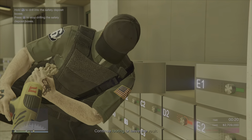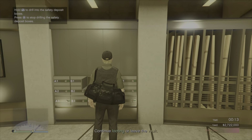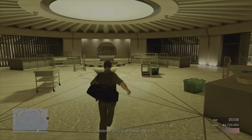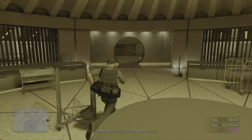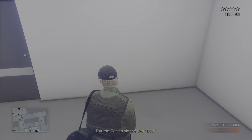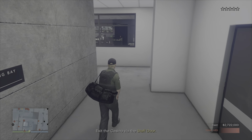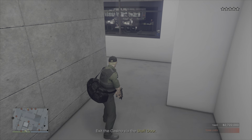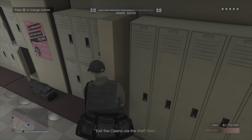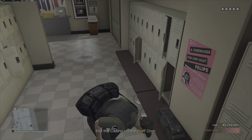Getting back to it, you can see I've cleared out quite a good number of lockboxes. We're down to 15 seconds left so it's time to make our way out before we get alerted. We've collected just over 2.7 million dollars from the artwork and the lockboxes in total. You can actually make even more money than that this week, as you have a chance of getting diamonds when you scope out for the casino heist.